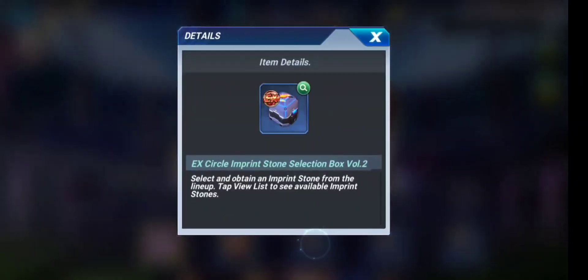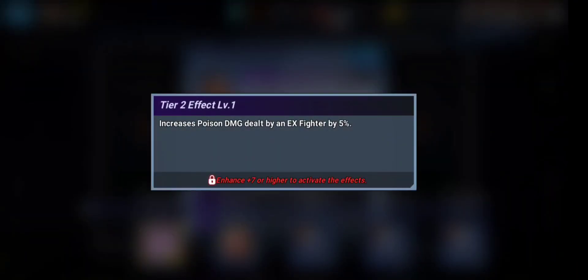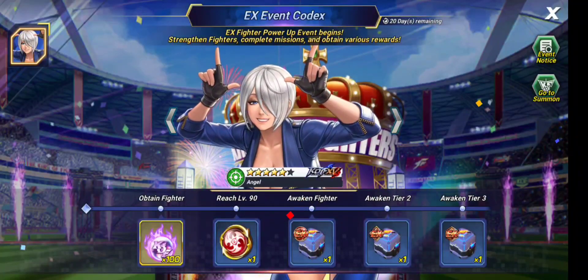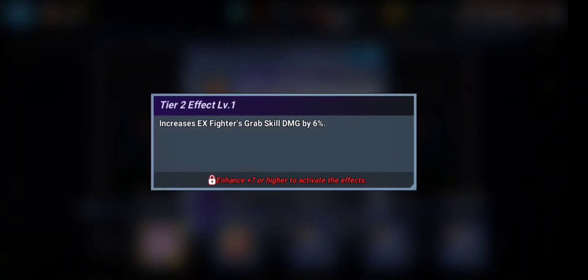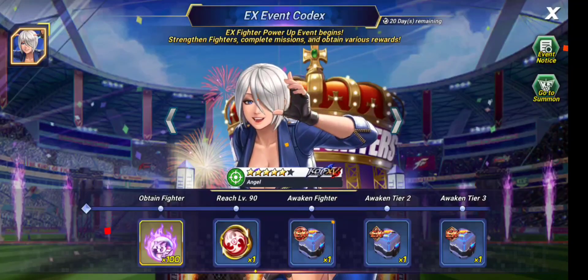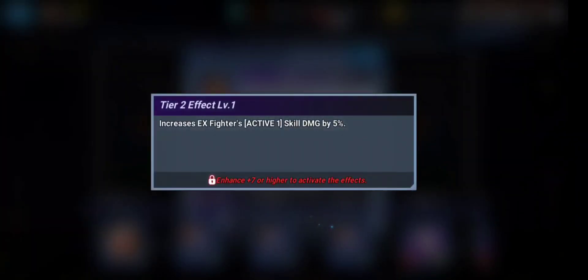The first imprint stone is the attack one — it increases poison damage dealt by EX fighters along with 20% attack, especially good for poison-dealing fighters. Poison is a relevant DoT for the Inferno Guild mode against Rugal. The second stone increases 20% attack plus EX fighters' grab skill damage by about 12% when fully leveled up, especially useful for fighters with grab skills. The third stone increases EX fighters' active skill damage by 10% — a very good stone.